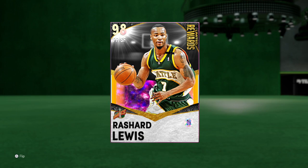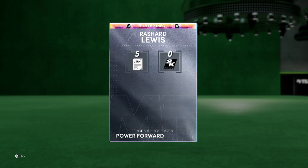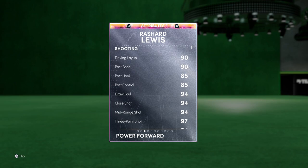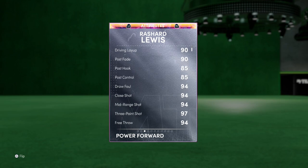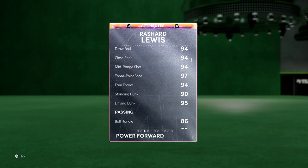Let's get right into the stats of this card. I was actually pretty excited for it. He's a 98 offense, 99 defense, 6-foot-10, 215 pounds — he can play the three or the four. Diving into the stats: 90 driving layup, 94 draw foul, 94 mid-range, 97 three-ball — not surprised there, the man was a sharp shooter — 94 free throw, 95 driving dunk. I like seeing that a lot.